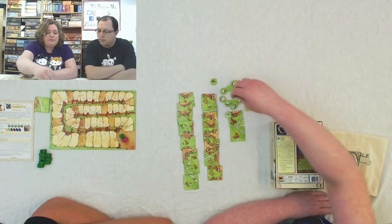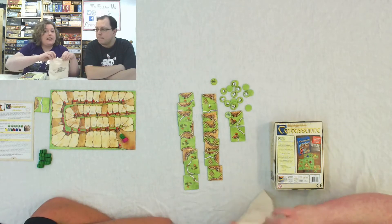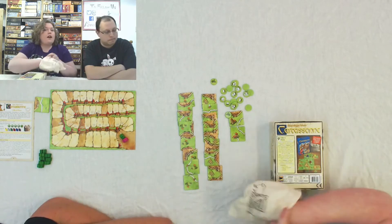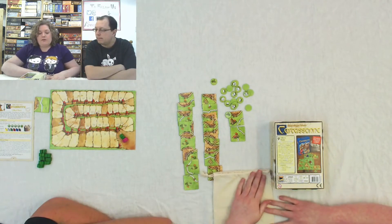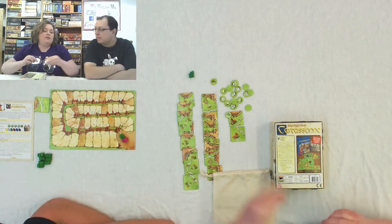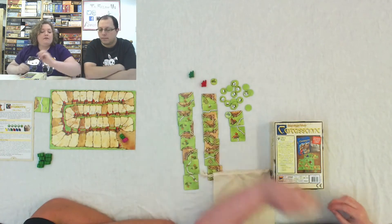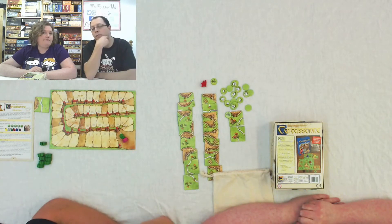It comes with a cloth bag to put the sheep tokens in so that when you draw them out you can randomize them. And it comes with six shepherds in the colors of regular Carcassonne, so there's a red and a green one that we'll be playing with today. There's no pink to match my set, so I have to play with the red shepherd, but all my other meeples are pink.